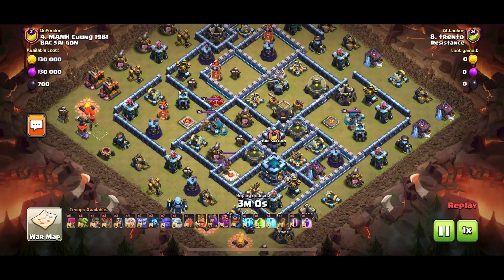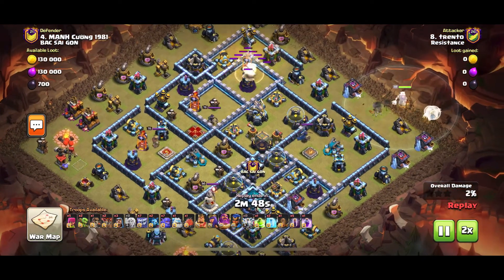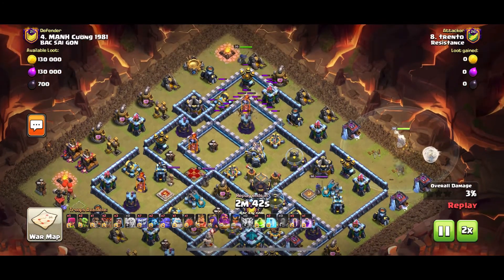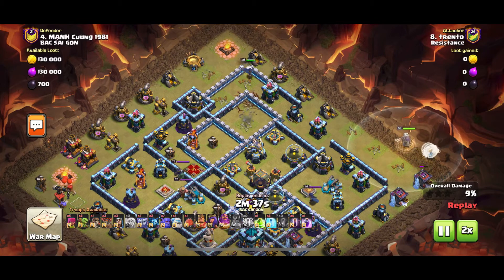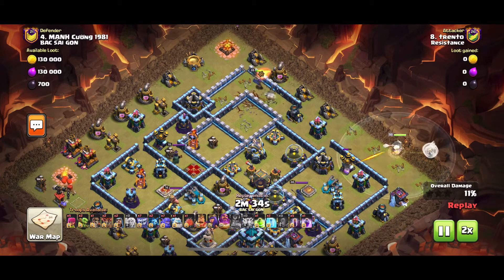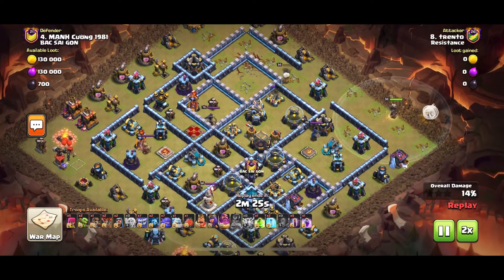The technique being highlighted is the Sap Quake RC ability. Trento here with a Sap and Quake — he uses the Warden walk at 3, saps and quakes the Inferno and the Wiz Tower. He then sends the RC, uses the ability, and that gets rid of the single Inferno, the Wiz Tower — everything in that corner. He can then just use a Wiz from behind to get rid of the trash buildings since there are no defenses left there.